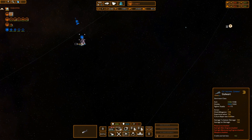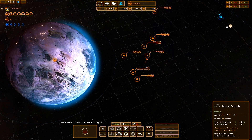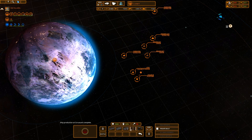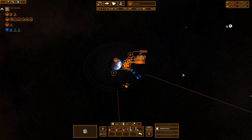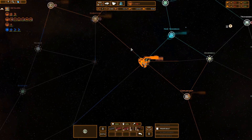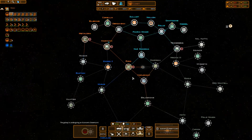They're actually starting a bigger attack on this planet, so I'm probably going to have to build up a lot more defenses over here than I wanted to. The good thing is that defense platforms don't cost any upkeep, so we can try to build those and hold things off without getting into too much trouble. Okay, they're leaving — let's try to get over to Dagobah.